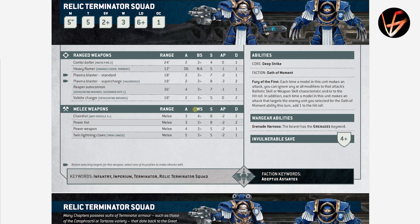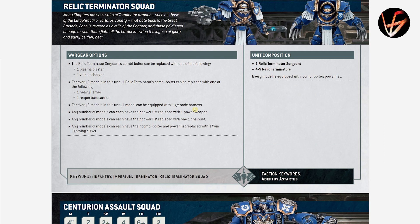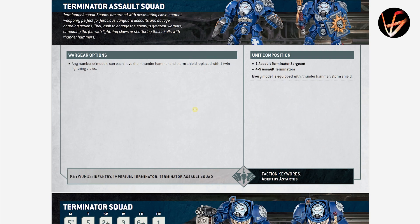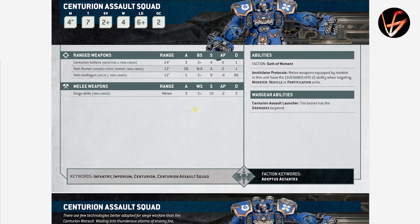Relic Terminators have Fury of the First and get access to special weapons the other Terminators don't — plus 4+ invulnerable saves like all Terminators. The Reaper Autocannon has Devastating Wounds, Strength 7, AP 1, Damage 1, 4 shots, Sustained Hits 1 — so exploding sixes that also cause mortal wounds on 6s to wound. Plasma Blaster and Heavy Flamer are also available. Any number of models can swap Power Fist to Power Weapon or Chain Fist, and any number can swap Combi-Bolter and Power Fist to Twin Lightning Claws. Relic Terminators exist but aren't that spectacular — and they don't get the Teleport Homer that I really like from the Assault Squad.